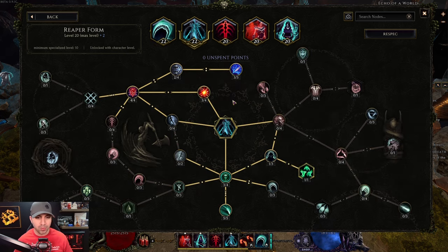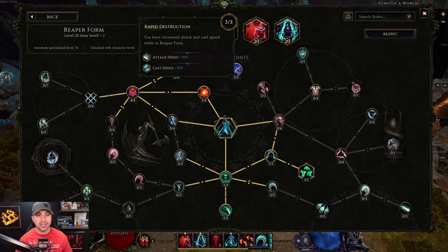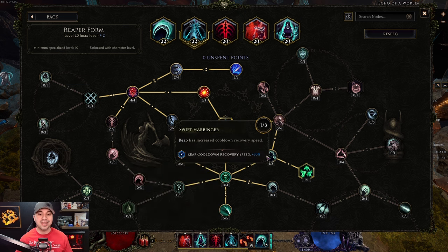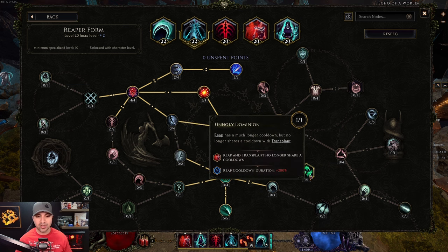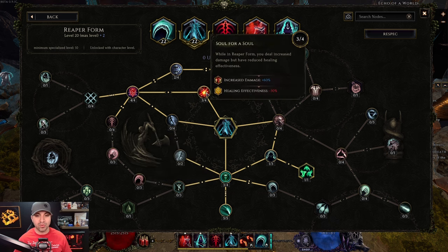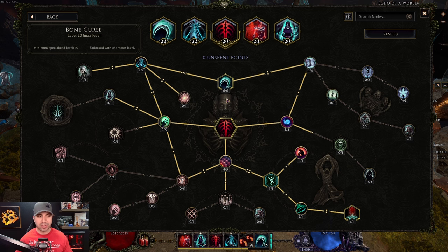Moving over to Reaper Form: go up first — three points into Soul for a Soul, four into Reaper's Curse, two into Death Comes Quickly, and three into Rapid Destruction. Then come straight down: three into Death Touch, five into Executioner. The last two points — one into Swift Harbinger and one into Unholy Dominion — are not required. These give you a little more mobility so you can use Transplant at the same time without sharing a cooldown. But if you want more damage, kill those two points and put one into Death Touch and one into Soul for a Soul. That is personal preference.